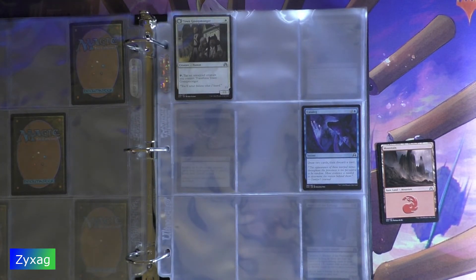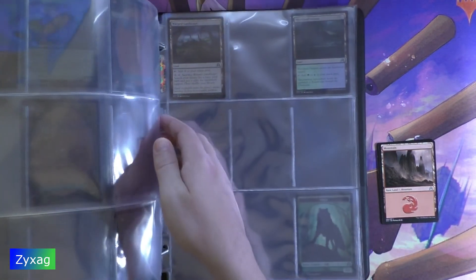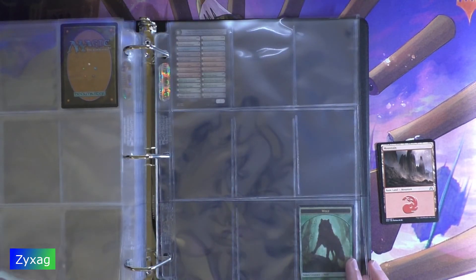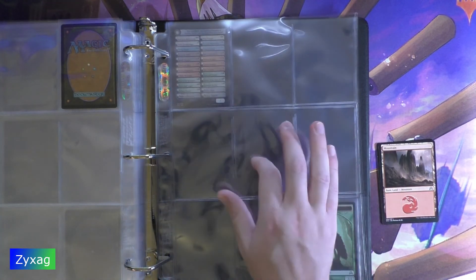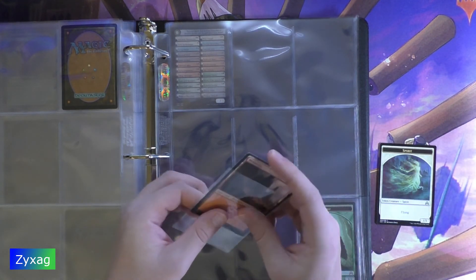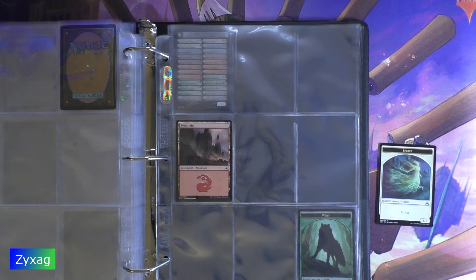For the land spot we've got Mountain 292. In the last pack this was that weird checklist card I didn't know what to do with. And for the token, we've got token 003, which is Spirit.